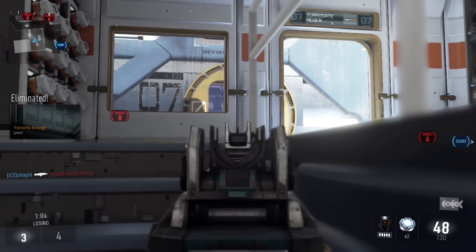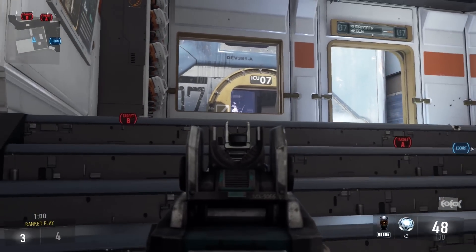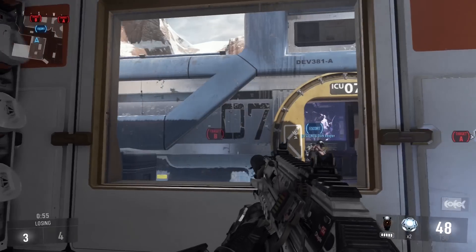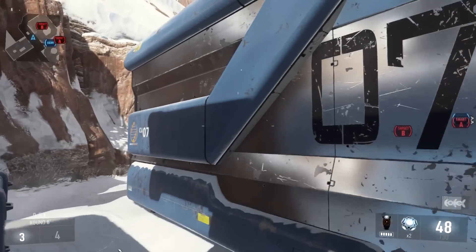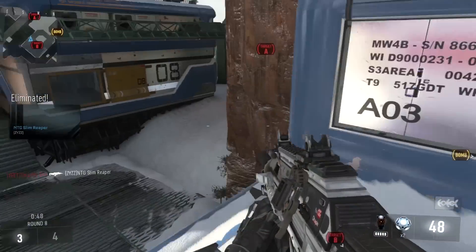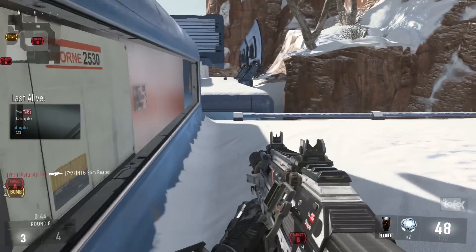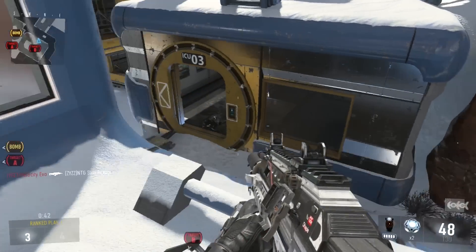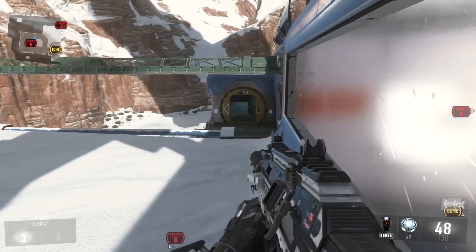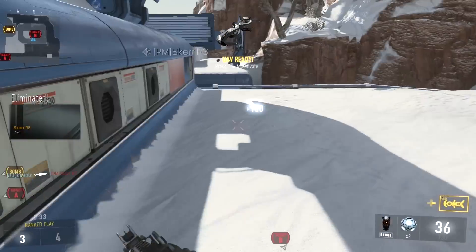One thing I've been talking about for Advanced Warfare is the game types. Because they're such small maps and the exo movement speeds get you around quicker, I feel like Team Deathmatch and Search and Destroy are the game types that really shine. If you've ever played 6v6 Domination or Hardpoint on this game, it just gets ridiculous — it's just spawn, spam the objective, spawn, spam the objective, and it doesn't really feel like there's much strategy to it.